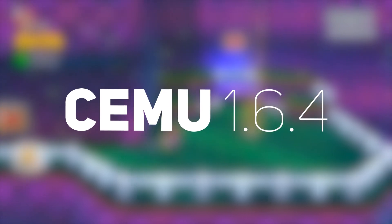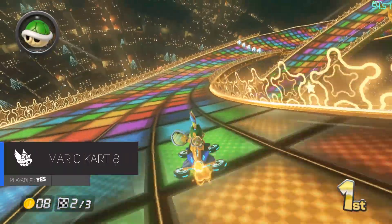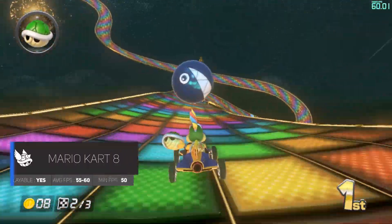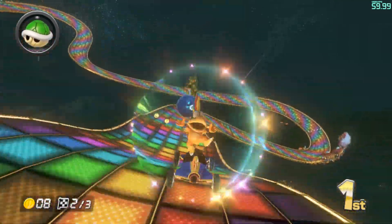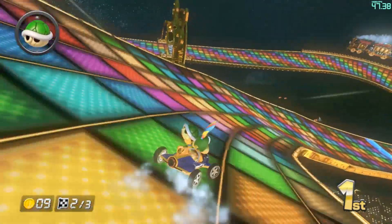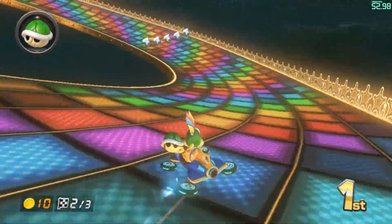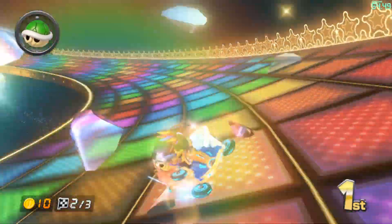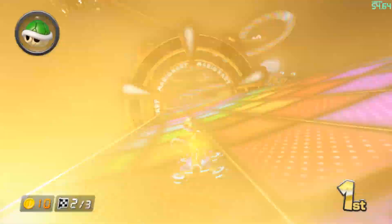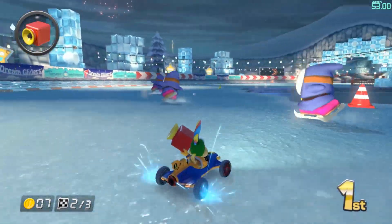Our first game is Mario Kart 8. Mario Kart 8 is consistently showing off how quickly Cemu is progressing, and the progress is definitely visible in 1.6.4 as well. When viewing footage of 1.6.4 next to 1.6.2, it is easy to tell how much more accurate the colors are, along with improved anti-aliasing, shadows, and graphical improvements all around.